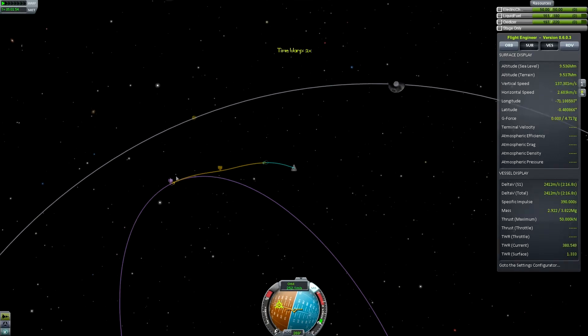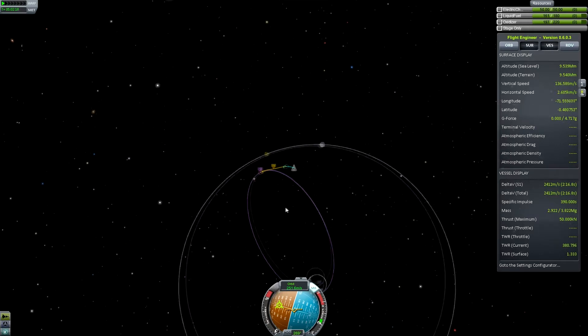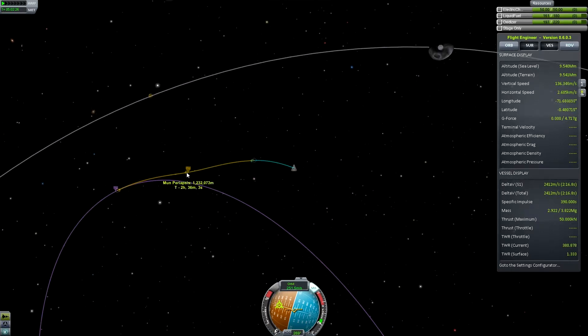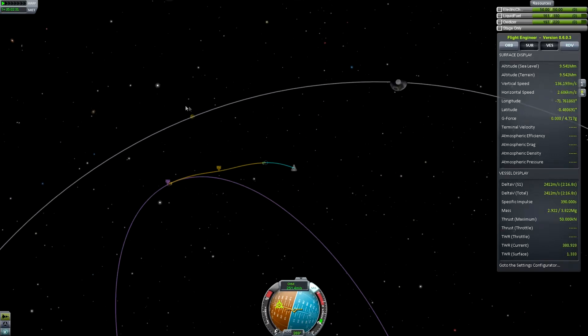What this here means: we get a Mun encounter, but we're moving too fast to enter orbit. We hit a periapsis but no apoapsis, because we're not in orbit. Then a Mun escape. Basically, this means we'd enter a highly elliptical orbit around Kerbin. So what we need to do is burn retrograde at periapsis, and that will put us into orbit around the Mun.